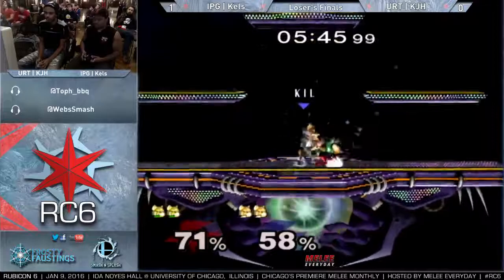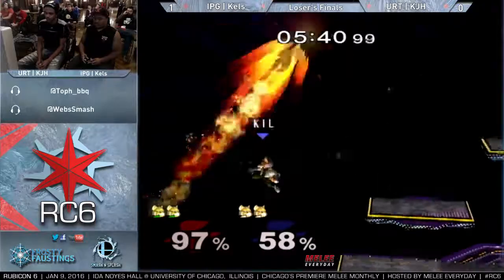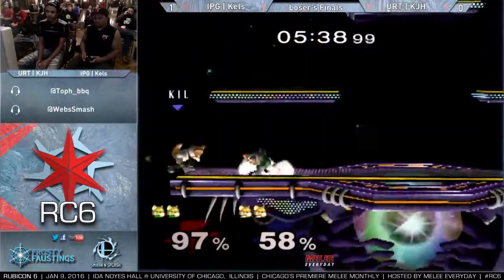Kels is getting more grabs than he is — there's a shield grab. Nice little pivot up smash. Great tech from Kels. That actually makes a lot of sense — he tried to cover the high up beat, but the cool thing was he was able to grab the ledge, so he wasn't too screwed even though he missed. He didn't put himself in the drop zone. That was smart.